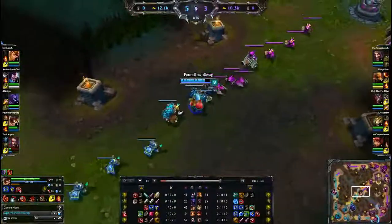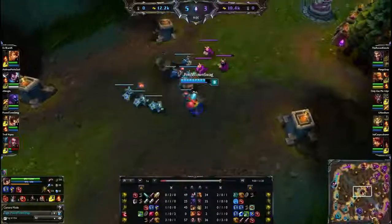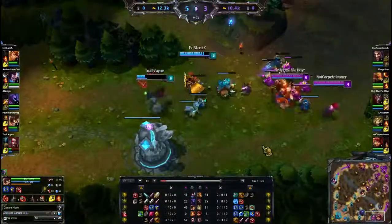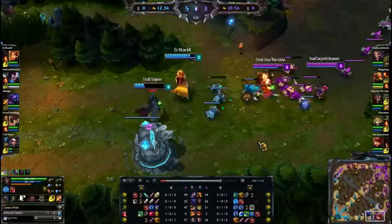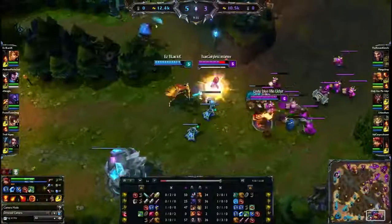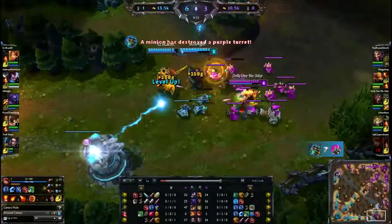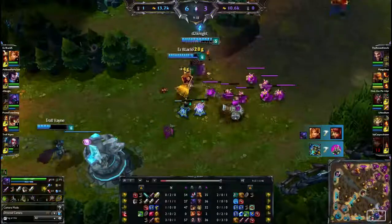Blue team bot lane doing very well right now. Looks like Warwick's camping out with bot lane here. He wants that Vayne — Vayne is extremely low right now. A well-placed opener by Warwick allows him to finish that off. A beautiful stun by Leona followed up by Jax — they're gonna pick out Annie support. Warwick's gonna stack off of this one.